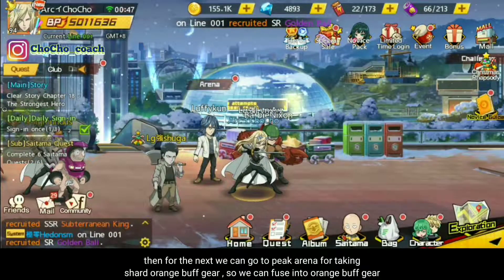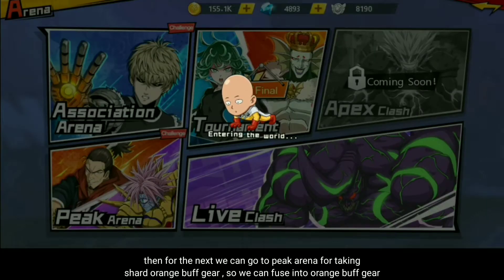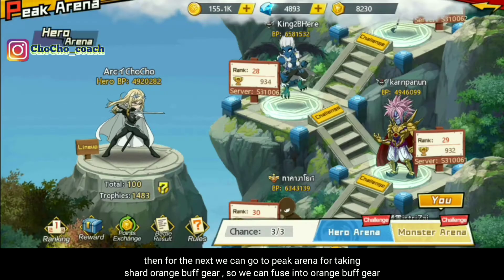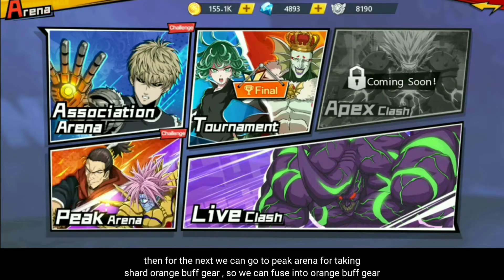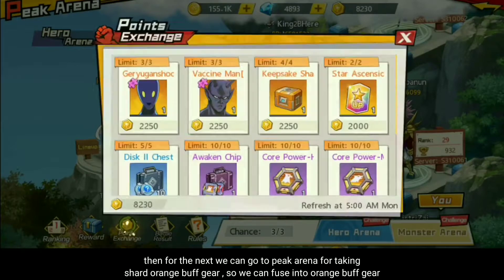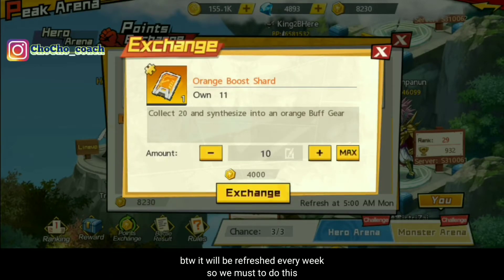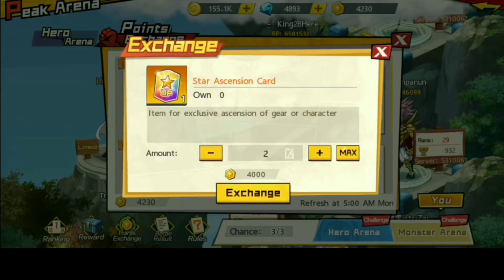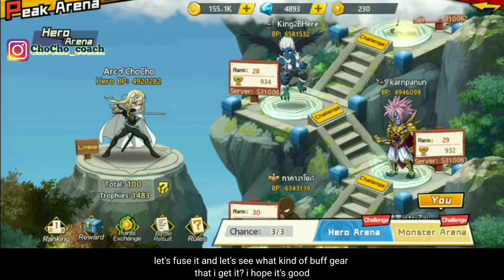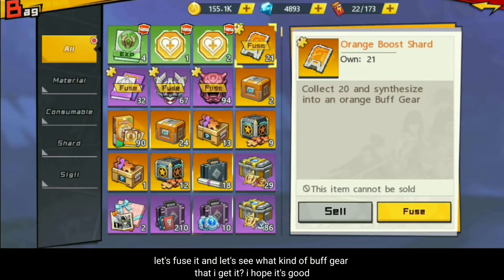Berikutnya teman-teman, kalau kita melihat, kita bisa membuka pada pick arena. Kita bisa mengambil orange shard untuk mendapatkan buff gear yang berwarna orange, dan ini akan di-refresh setiap minggu, jadi kita wajib menukarkan ini. Dan kita langsung saja gabungkan dan kita lihat item atau buff gear apa yang akan saya dapatkan — semoga saja bagus.